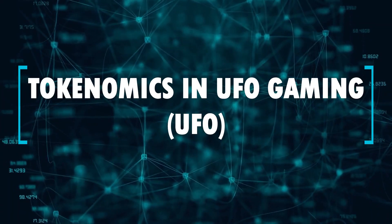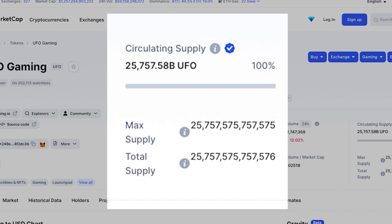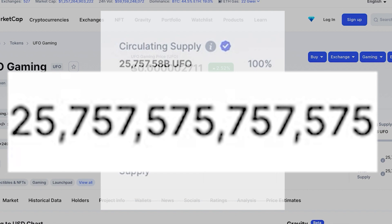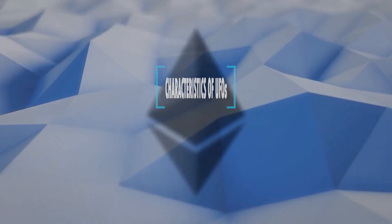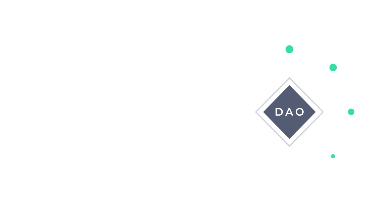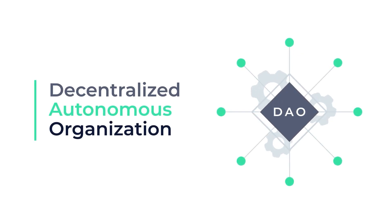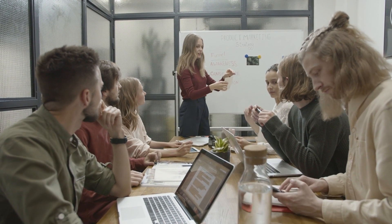Regarding UFO Gaming tokenomics, UFO Gaming has a circulating supply of approximately 25,757,575,757,575 UFO coins, according to CoinMarketCap. As for UFO characteristics, DAO Governance is a foundation of UFO — decentralized autonomous organizations. UFO makes use of a community-governed ecosystem, and UFO owners can propose and vote on ideas to help the project move forward.